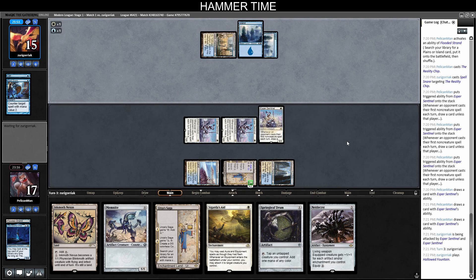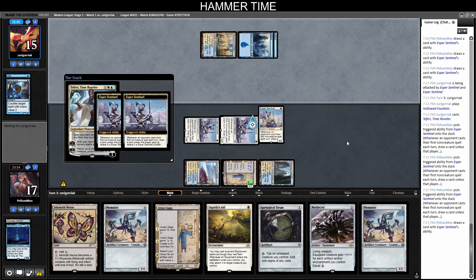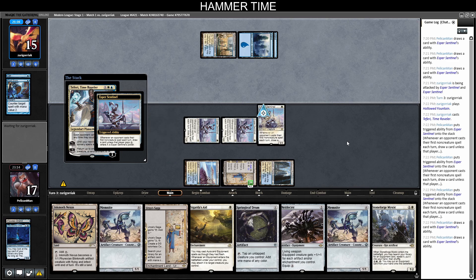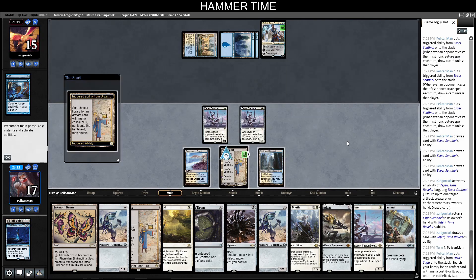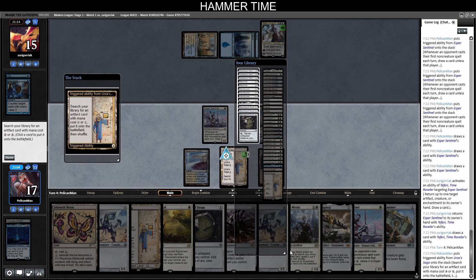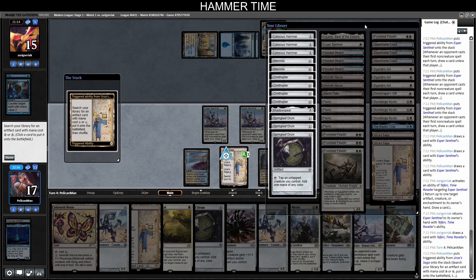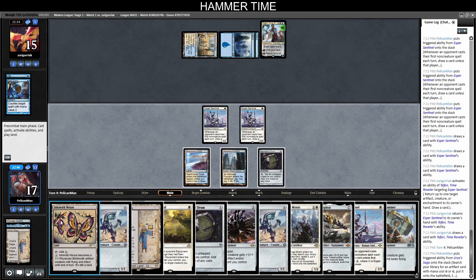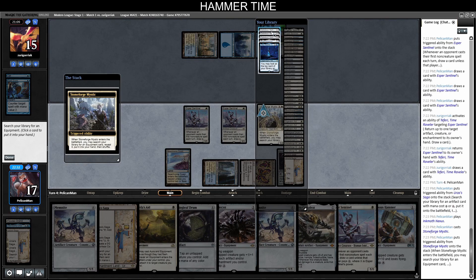Everyone takes two and we pass back. Opponent played Hallowed Fountain — they just kept basic islands for some reason. Teferi, Time Raveler — we draw three cards. They could bounce the Urza's Saga but I don't care. Kaladra is a cool draw. They bounce an Esper Sentinel, we draw a Hammer. I forgot to float mana — a little annoying. Somehow haven't seen Puresteel Paladin yet. We'll just get the Springleaf Drum. The question is Inkmoth or Saga — we'll play Inkmoth, then Stoneforge to find Hammer.